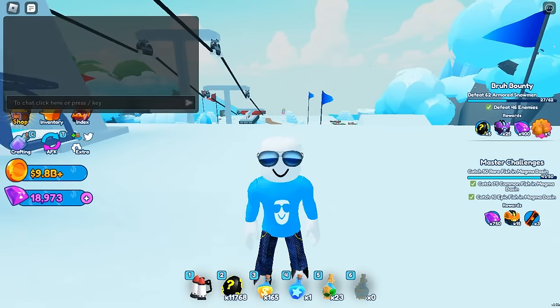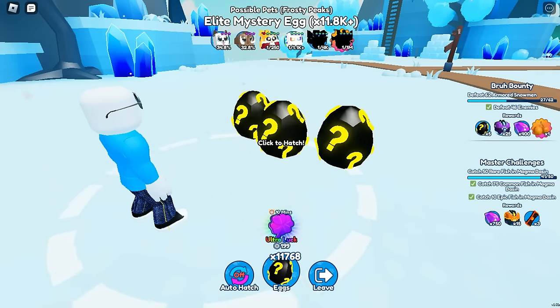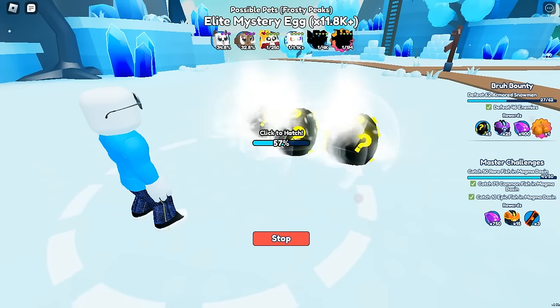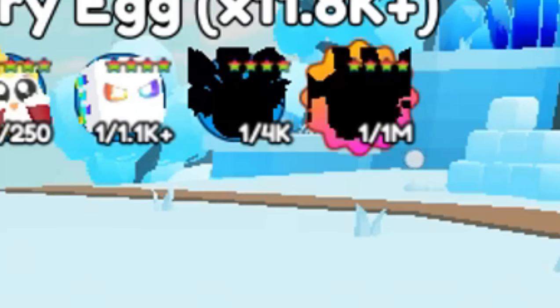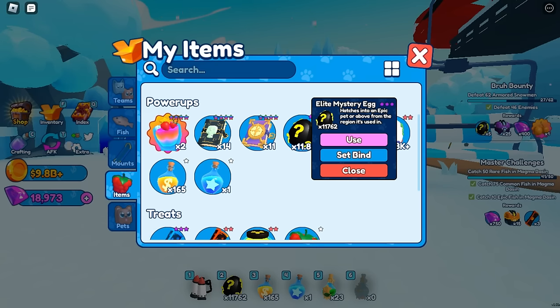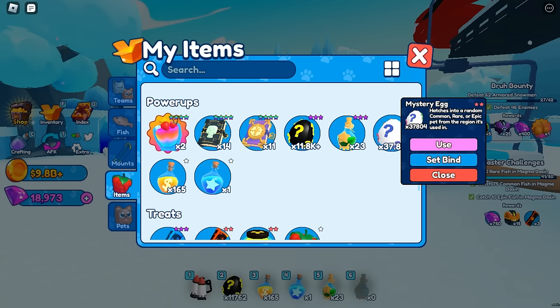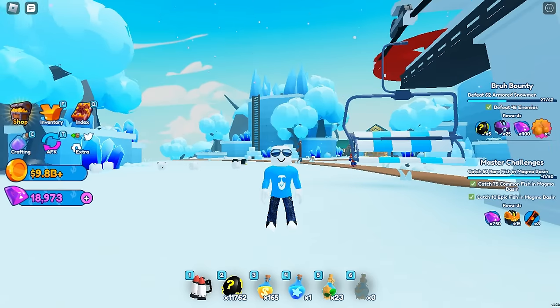Another way you can get a secret is through hatching eggs. If we open mystery eggs you can get a secret pet — in this area it's going to be the purple dragon. If you have elite mystery eggs, open those because unlike the original mystery eggs, they don't have commons or rares; they only have epics, legendaries, and secrets.